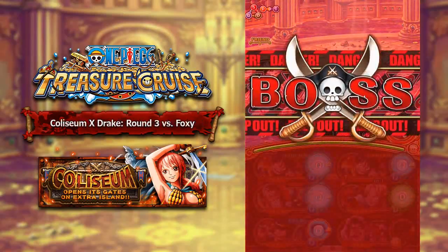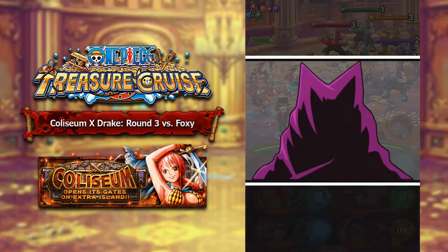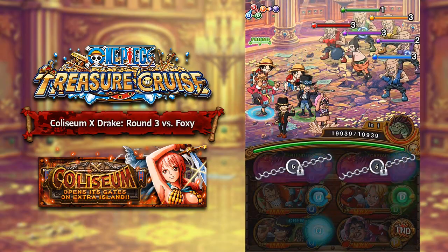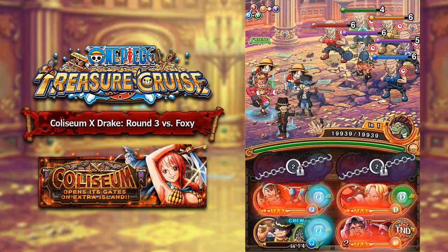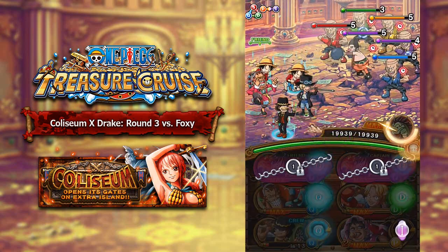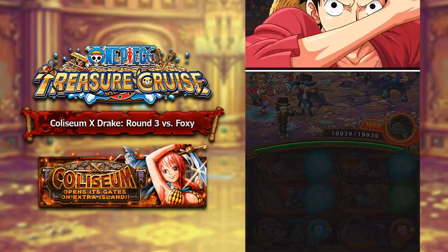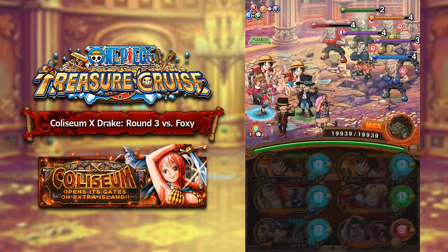Round number 3 of Chaos Coliseum Drake is against Foxy. Foxy is actually kind of annoying because his preemptive attack will go ahead and seal both of your captains for 5 turns. Ideally you want to delay him — you can delay here which is nice. Strong One Usopp is probably the best delayer as you get that health cut as well. Then you want to stall out those 2 turns of captain chaining. Definitely have level 3 anti-chain on your team so that you can get out of those bindings as quickly as possible, and then do as much damage as possible.